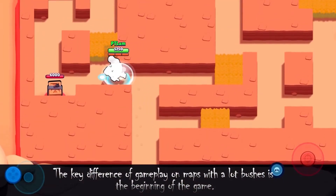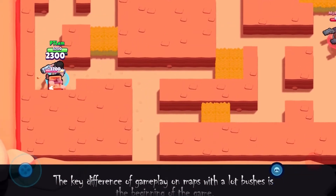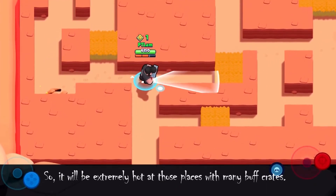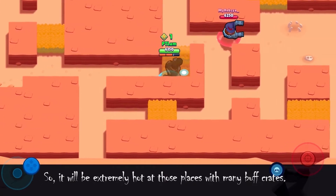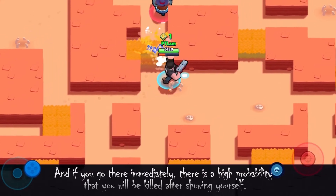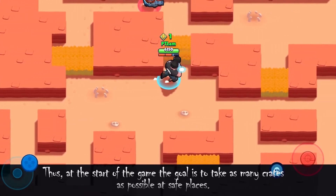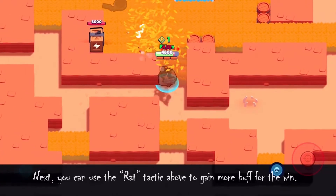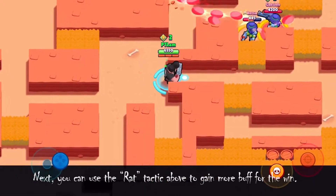The key difference of gameplay on maps with a lot of bushes is the beginning of the game. On these maps there will be many tanky brawlers like you, so it will be extremely competitive at areas with many buff crates. If you go there immediately, there is a high probability you will be eliminated after showing yourself. Thus, at the start of the game, the goal is to take as many crates as possible from safe places. Then you can use the tactic described above to gain more buffs for the win.